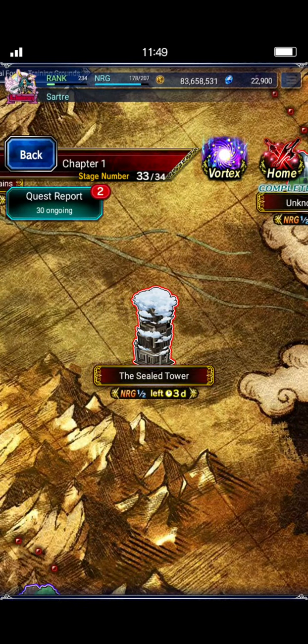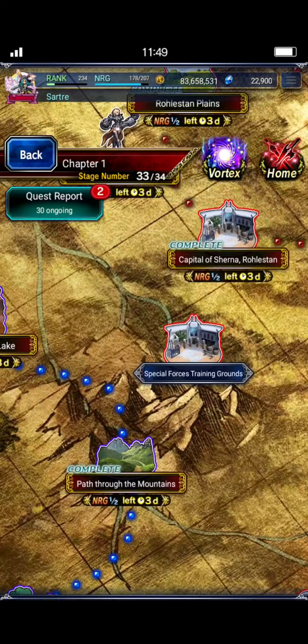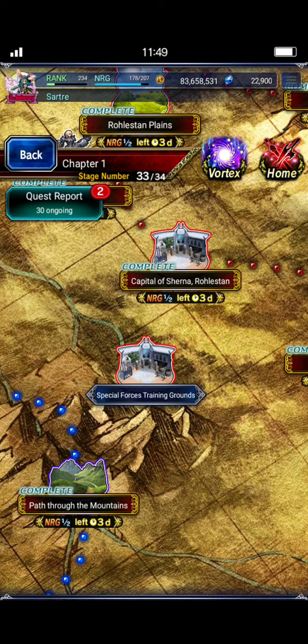If you're wondering what I'm talking about, the sealed tower is how you get access eventually to Garuda, who is the latest Esper that has been introduced. In order to open the sealed tower, you have to first go to chapter one of season four and find the special forces training grounds.